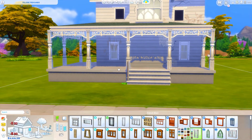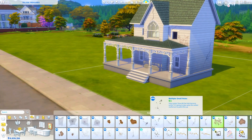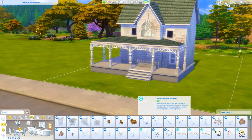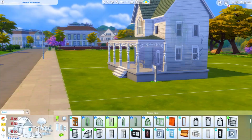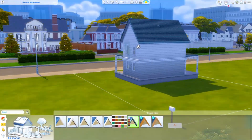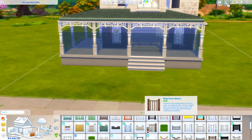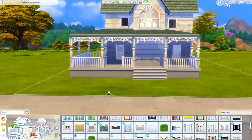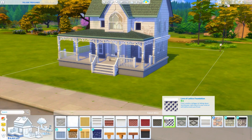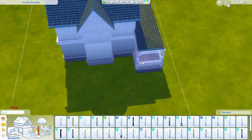This house comes in at about 45,000 Simoleons, which is a lot for an abandoned house, but I put a lot of details in it. We're using a ton of wall pieces — the stains, the cracks, spider webs — mostly from the Vampires pack and then Strangerville for the big green stains. I also made sure to play test this build to make sure everything was functional, so if you want to play a storyline of your Sim fixing up the place or squatting here, it all works.